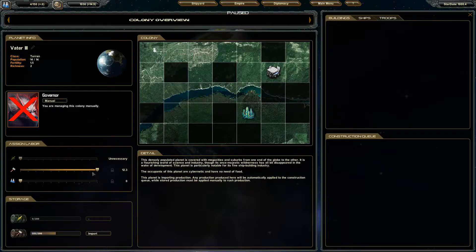Our two sliders that we will be working with are our production slider and our research slider. It looks like our people are eating one production per population. That's not bad. That's what these sliders are for — pretty basic stuff, nothing too complicated.